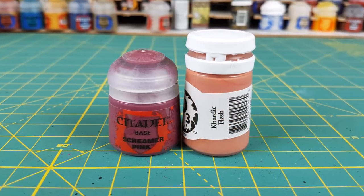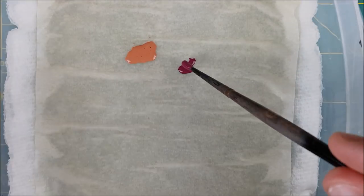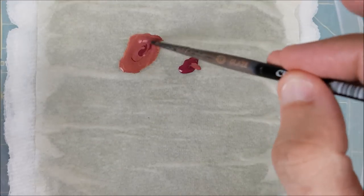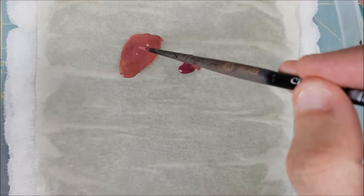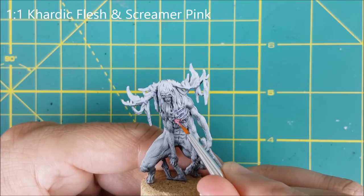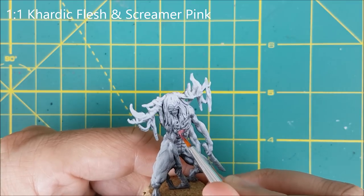The hardest place to reach with a brush on the Wendigo is between the ribs, and I'm going to be painting this with a roughly 1 to 1 mix of Screamer Pink and Cadiac Flesh. The Wendigo has what looks like muscle or just torn skin all around the rib area, so I just wanted to give that a dark pink flesh color.